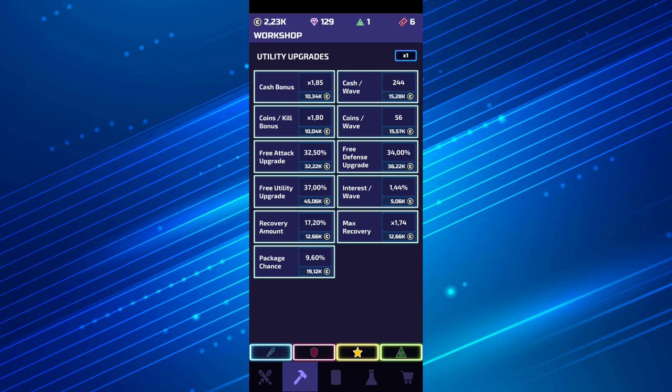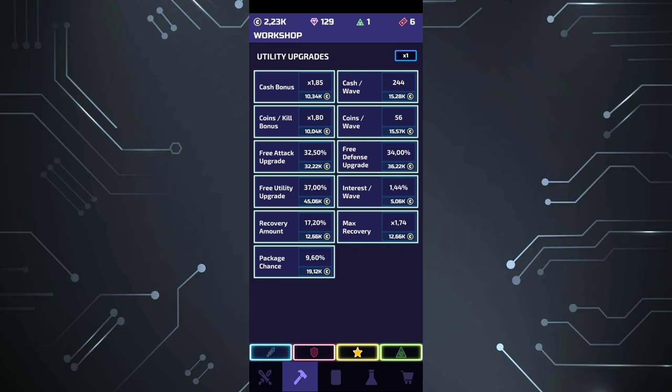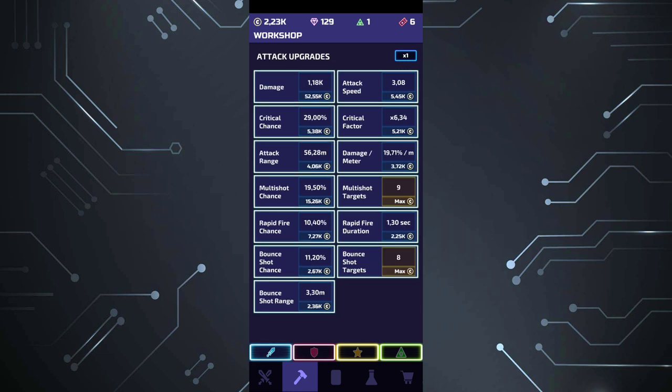Let's recap. The fifth upgrade is the free upgrades — free attack upgrade, free defense upgrade, and free utility upgrade. Don't forget about these; they offer you an opportunity every wave to get a free upgrade. If you use these, after a specific wave you won't have to pay such a high amount of cash. After wave 500 they really matter — you'll have most upgrades maxed and these free upgrades will help a lot.